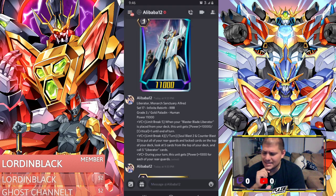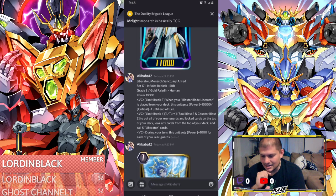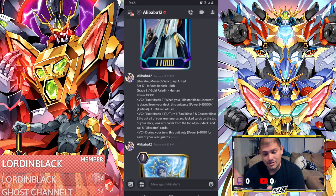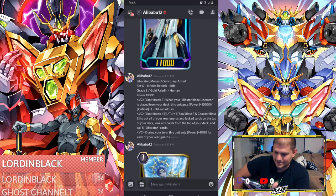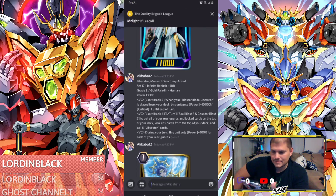Alfred's effect kind of remained intact here. When your Blast Replay Liberator is placed from your deck, this unit gets plus 10k and a critical until end of turn. Then it has a Limit Break 4 effect: Soul Blast 2, Counter Blast 3, to put all of your Rear Guards and Lock Cards on top of your deck, then recall those cards. It doesn't even have to be 5 — it can be like 2 cards and you call 3 more if you want. During your turn, this card gets 1000 power for each of your Rear Guards. That's really good.